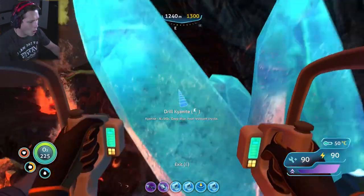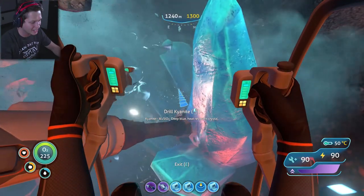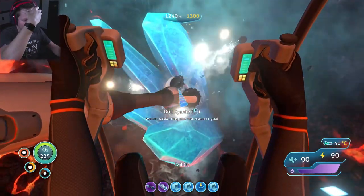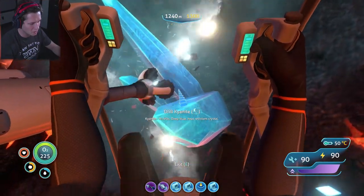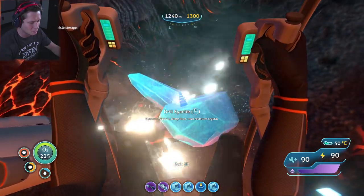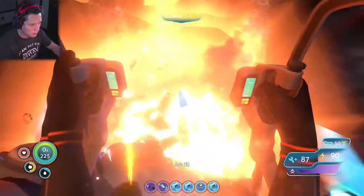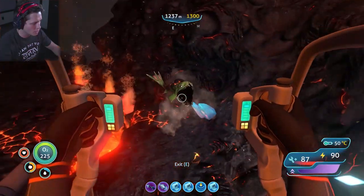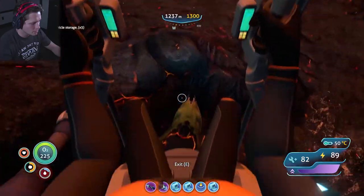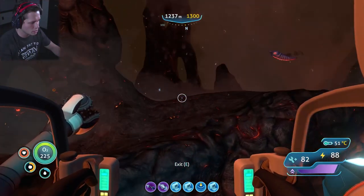Watch out! Got him - gave him the old hammer with the elbow, throwing bows with our prawn suit - that was pretty cool. I'm just trying to get as much kyanite as we can. The drop rate is not good. I feel like my game could be glitched but I also feel like maybe that's by design - it's probably by design. I kind of want to explore around with the cyclops but I'm also really nervous because I feel like we need beacons because this...